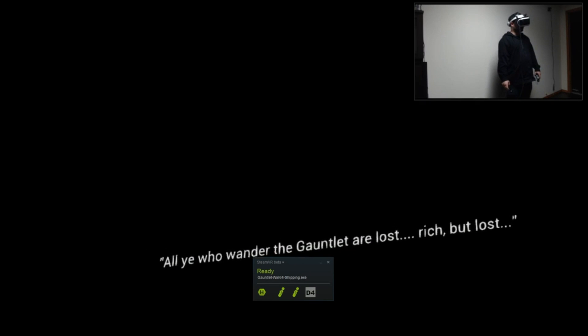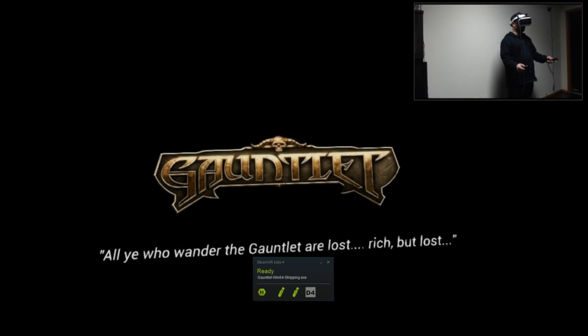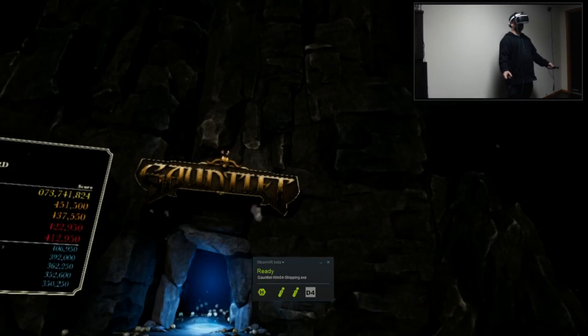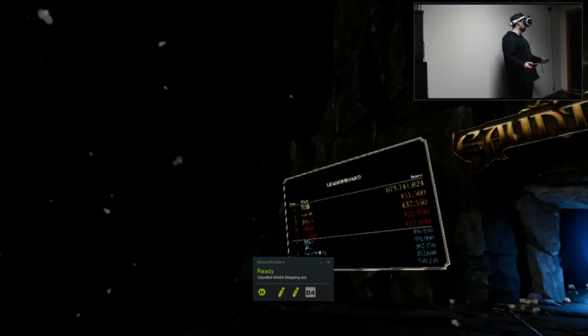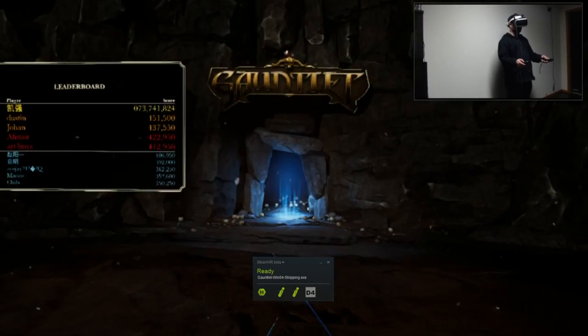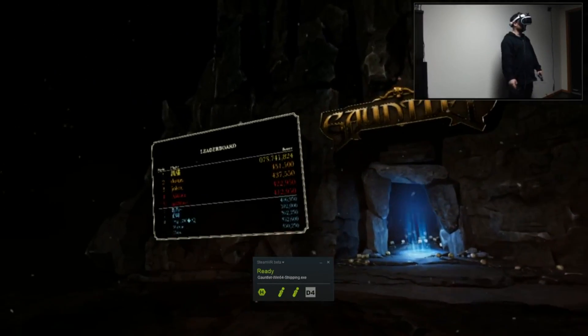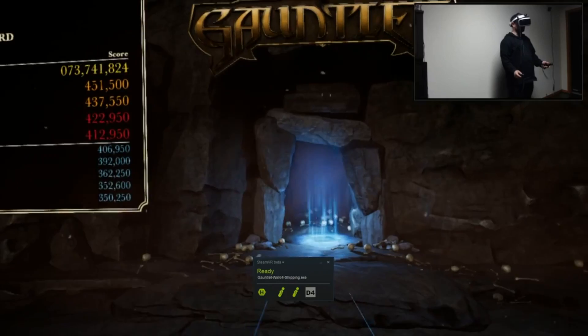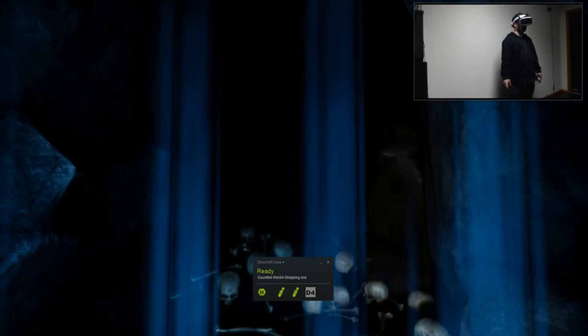Now I'm inside Gauntlet. I'm at the entrance of the cave — the dungeon in Gauntlet. You can see how they've recreated it perfectly if you've played the original. There's the leaderboard of all the people who have done well. I'm going to teleport up to the portal and get in there. Now if you've played Gauntlet, you know there are different classes: the warrior, the valkyrie, the archer, and the mage. In VR, as far as I can tell, you can only play as the archer — but it's probably the best choice anyway; it feels the best in VR.